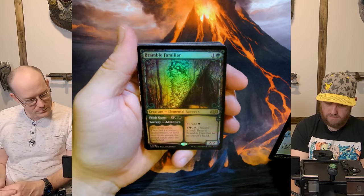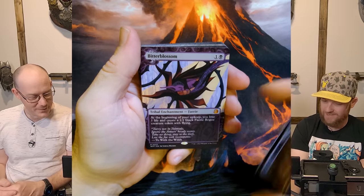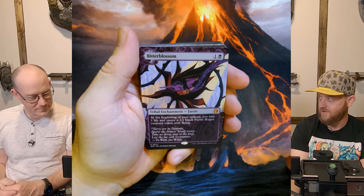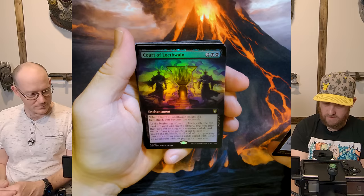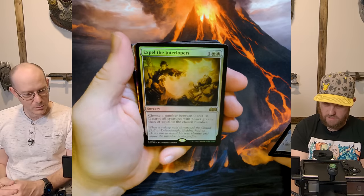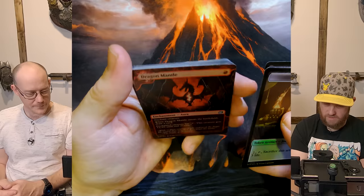Bramble Familiar — that's cool. Elemental Raccoon — that's one for my Rankle deck, because it's not really Baby Rankle but kind of his Baby Rankle. I want the other artwork too, to be honest. Court of L'Huane — Monarch, more Monarchs. Spelled Interloper again. Dragon Mantle — that's a cool looking card.